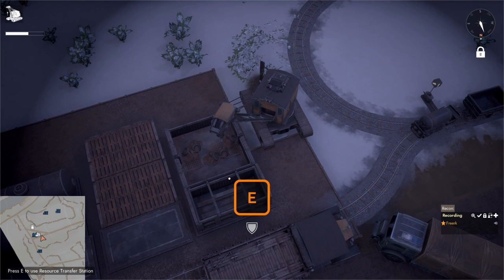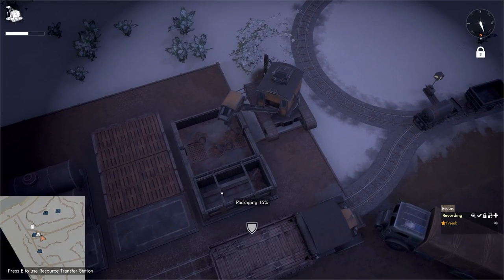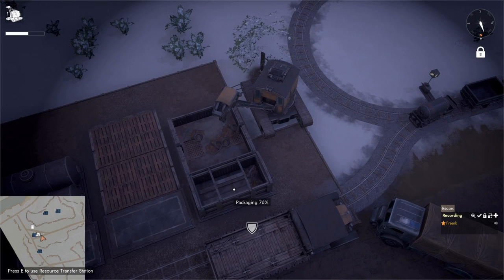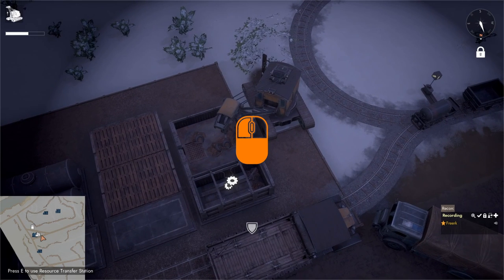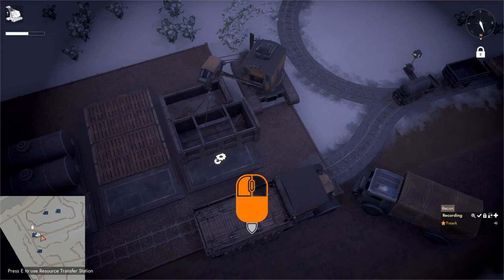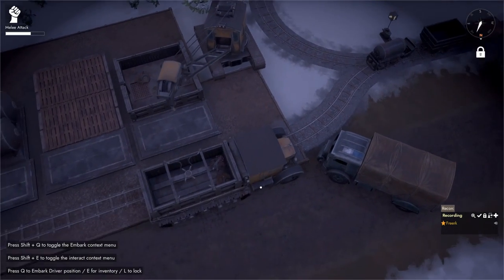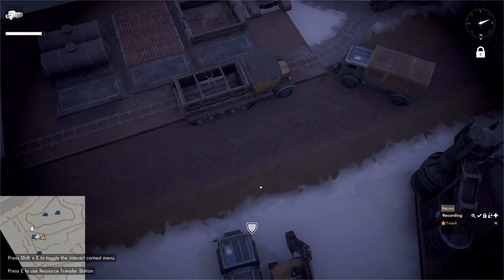To do the reverse, open the resource transfer station menu and shift-click the raw resources to move them from the stockpile into the resource container. Once you have what you want, go to the actions panel and click 'Package loading area equipment' to package the container. Then use the crane to hoist it onto the back of the flatbed and drive off.